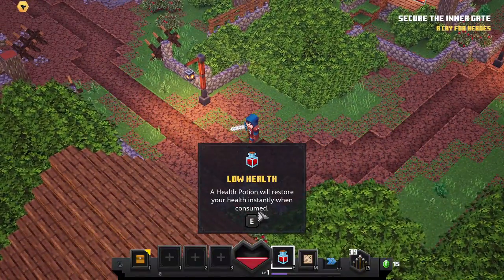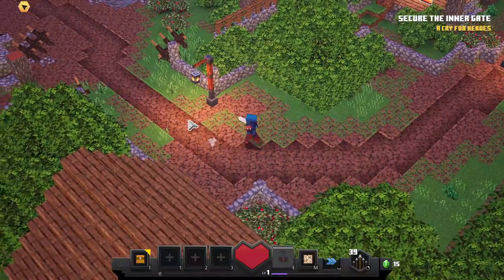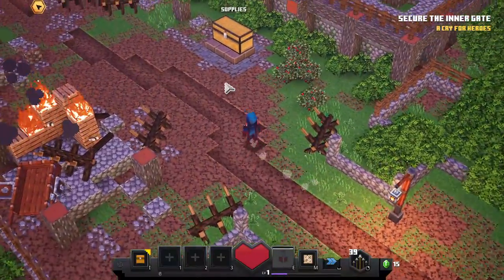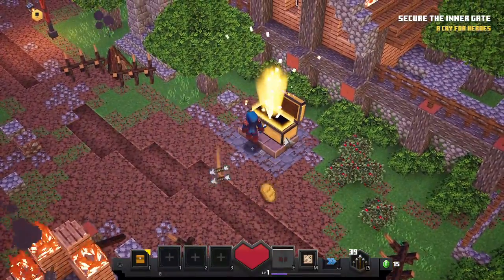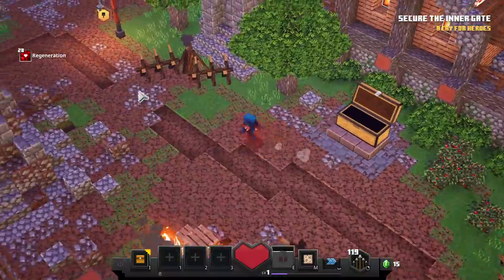Whoa — health! A health potion restores your health instantly when consumed. Press E. That's cool. Supplies — do I click on it? I got bread. Regeneration, that's cool. And arrow bundles.